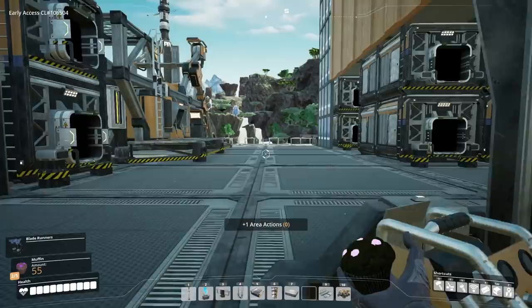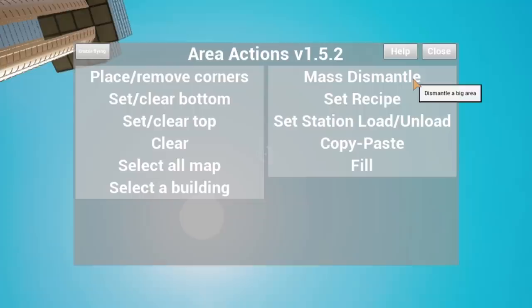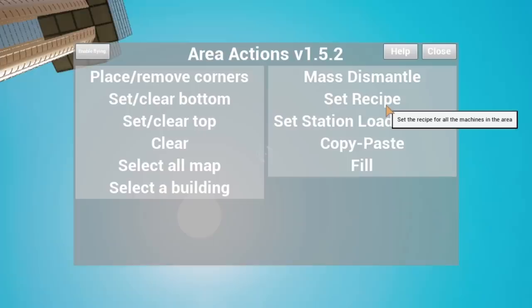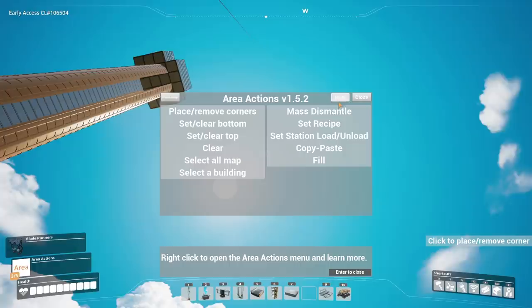The Area Actions mod can kind of be thought of like mass dismantle, except for everything else. I am kind of new with it, but hopefully we can master it very quickly. Right-click to open. So there's place or view corners, select clear bottom, select all of the map. In mass dismantle — wait, we could select the whole map and mass dismantle it? Set recipes for all the machines in an area, set station to unload or load — that could be helpful with trains. Copy and paste, and fill.